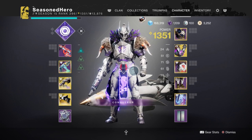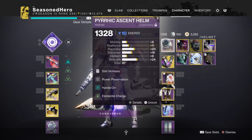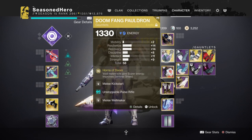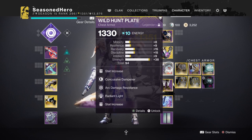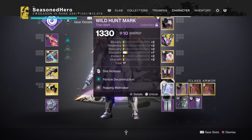Here are the mods used for the setup and how they all work together once in your hands. For Head: Strength, Power Preservation, Hands On, and Elemental Charge. Arms: Melee Kickstart and Melee Wellmaker. Chest: Strength, Concussive Dampener, Arc Damage Resistance, and Radiant Light. Legs: Strength, Fusion Scavenger, and Protective Light. Mark: Minor Discipline, Particle Deconstruction, and Reaping Wellmaker.